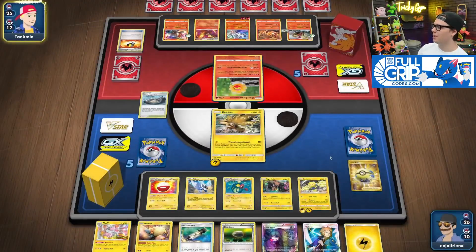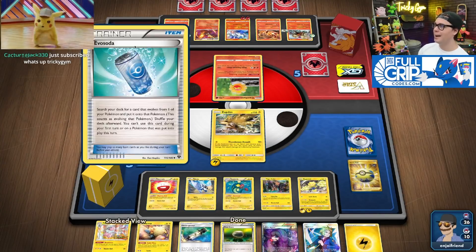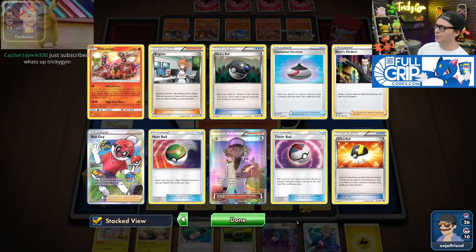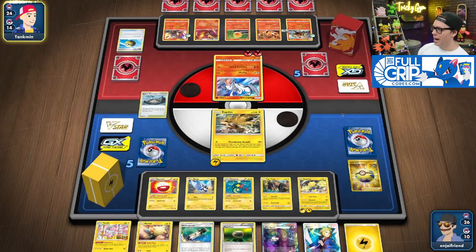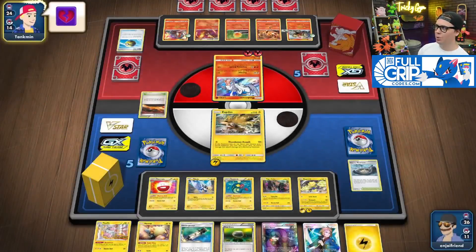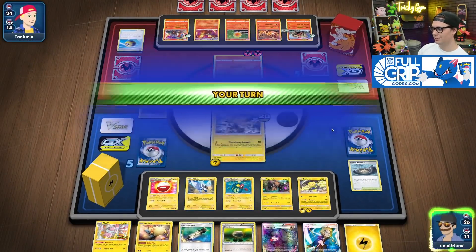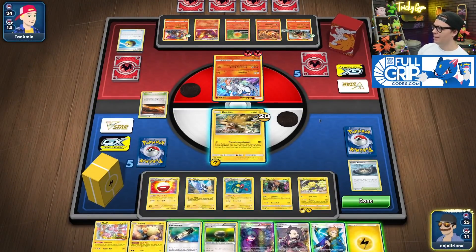Tankman does have the Delphox set up now, going to be drawing more cards. But with no M-Boar, you're just making it so you have to draw into Welder, Blacksmith, Raihan every turn, and if you don't — you see what I'm saying? M-Boar is cracked, dude. You got to play M-Boar. No M-Boar — you're cooked. You're absolutely cooked.